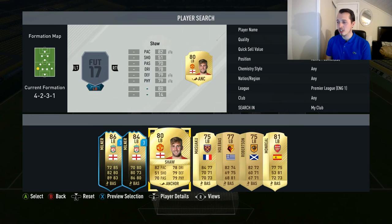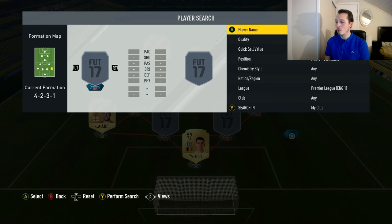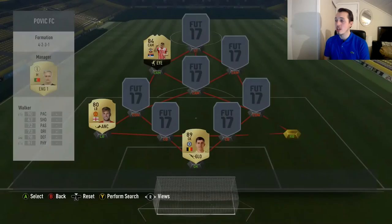Left back there is only one choice for me and that's Luke Shaw. I really really like that card — it's so good, so pacey, perfect for a BPL team. Right back we are going with Walker. You can argue that Bellarin is also a very good choice, but personally I like Walker better.